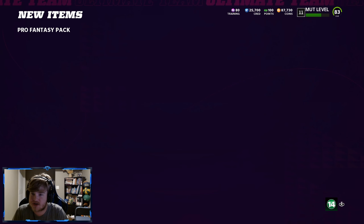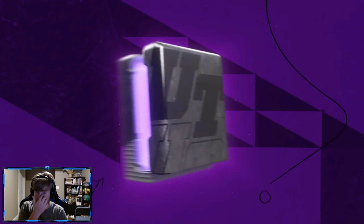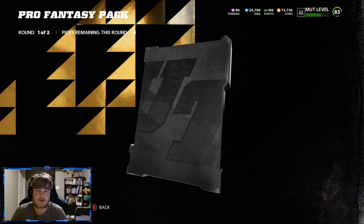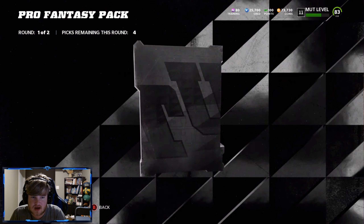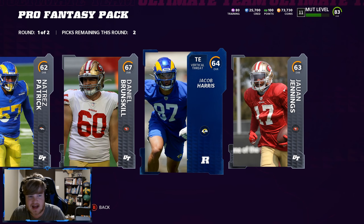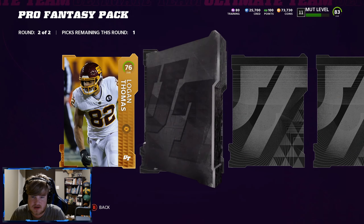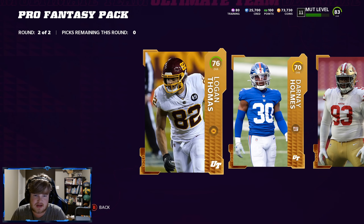I'm gonna crack under pressure and sell my golds after today, because those weekly fantasies — I was kind of hoping those would bail me out so I could hold on to my golds a little bit longer. But we've got to get our coins back up, so I'm gonna have to part ways with the hundreds of golds sitting in my binder. Which sucks, because I guarantee they'll drop team diamonds right after I sell everything. You've got to make decisions like that. We're getting nothing there — just a Logan Thomas, who's a sleeper this year. Logan Thomas is gonna be nasty.